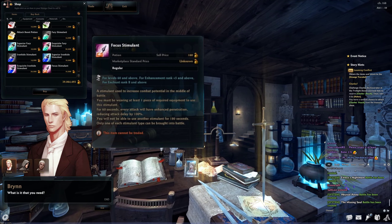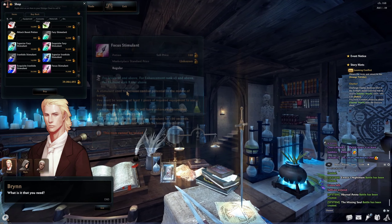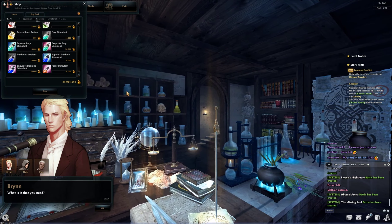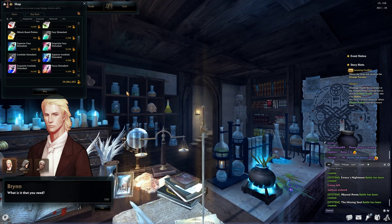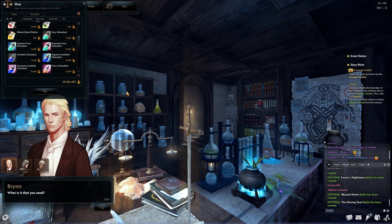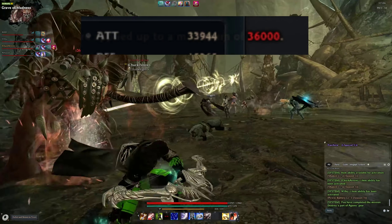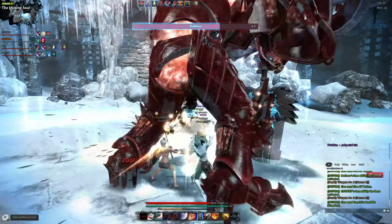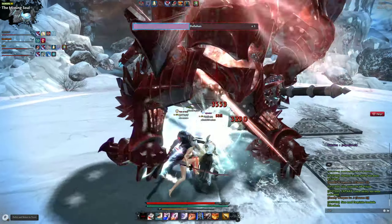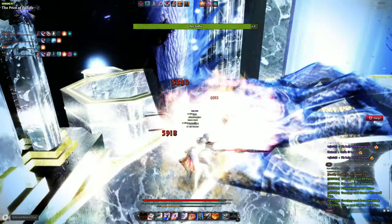The focus stimulant reduces any and all hit drag to zero, allowing your weapon to cut through bosses without slowing down, creating a pseudo attack speed boost. Each stimulant lasts one minute upon use and their effects can be stacked with each other. To summarize: use fury stimulants when lacking attack power, use iron hide stimulants to boost survivability or face-tank through certain attacks, and use focus stimulants for a slight DPS boost in the form of faster attacks.